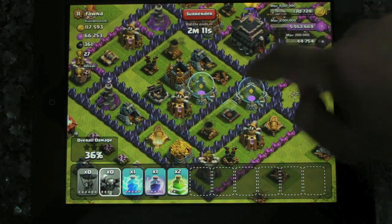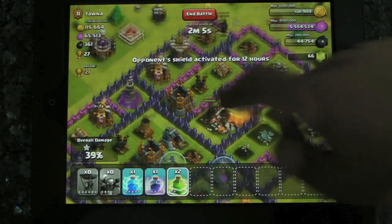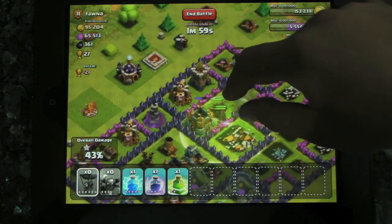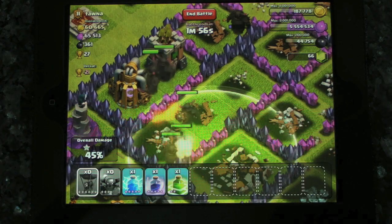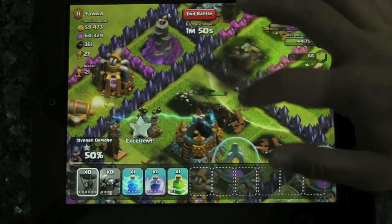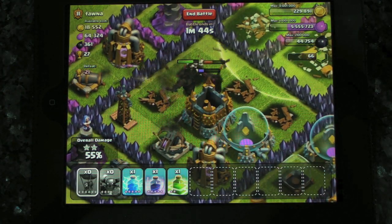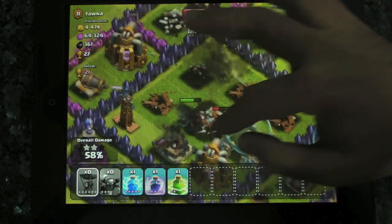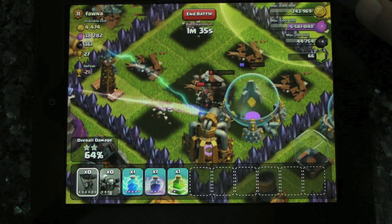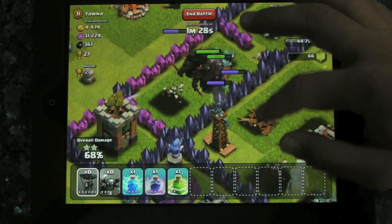Now the balloons have gone, but one P.E.K.K.A. up there sort of having a bit of a go. Shall we jump some P.E.K.K.A.s? Let's do some jumping P.E.K.K.A.s — over you go. Jumping P.E.K.K.A.s is such a waste because they destroy the walls, but I just like things jumping. All the gold's gone — that's a good thing. Farming with P.E.K.K.A.s? They've been absolutely fried by those Teslas there.